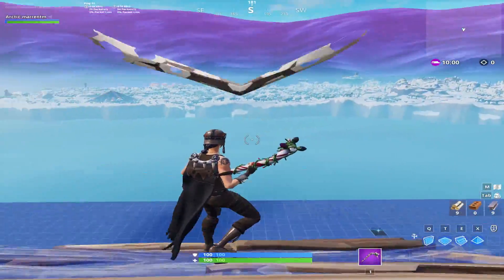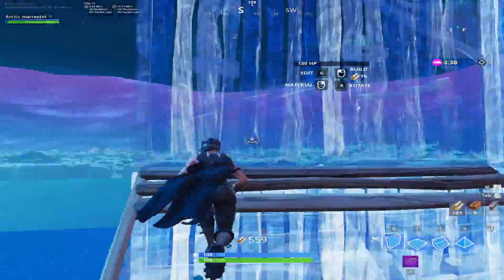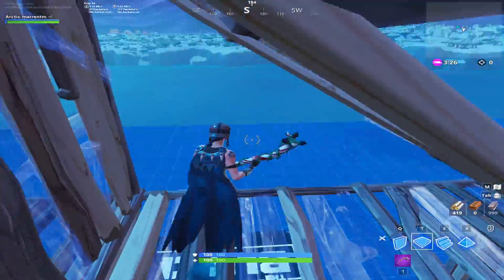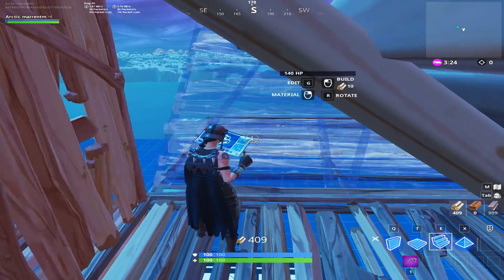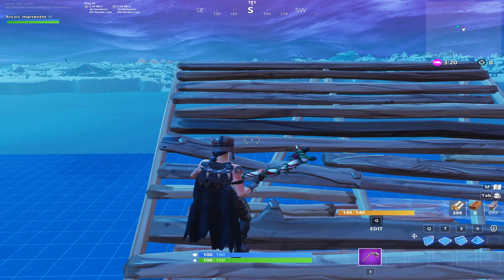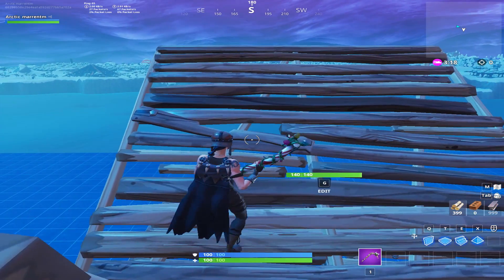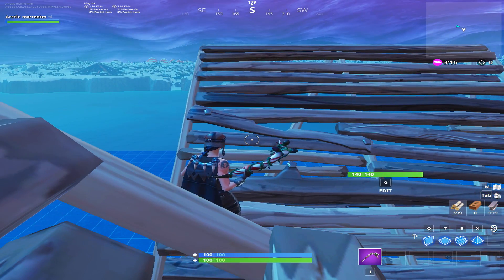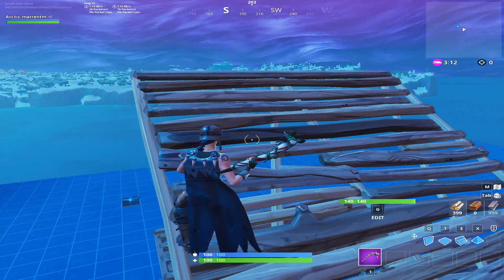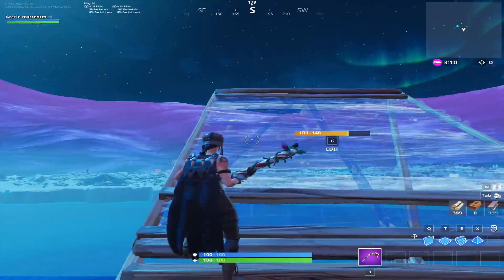Let's go over some common mistakes. The most common mistake when doing these 90s is ending up under your ramp, just like shown in the video. You probably already know the solution to this — and yes, that is positioning. The best way to position yourself is shown in the video right now. If you position yourself here instead of here, that can cause you to end up under your ramp. So please, stay to the left when doing these 90s.